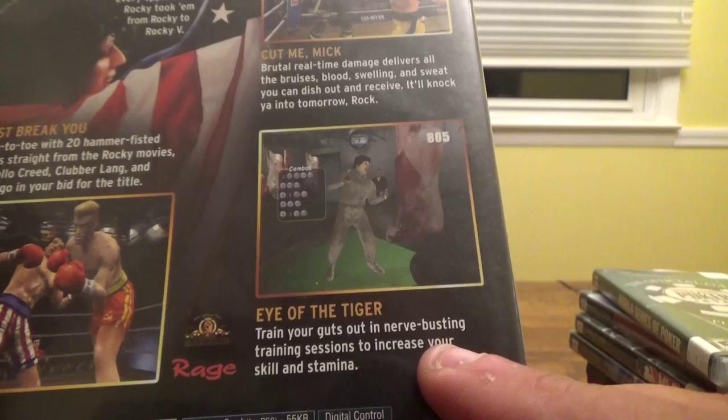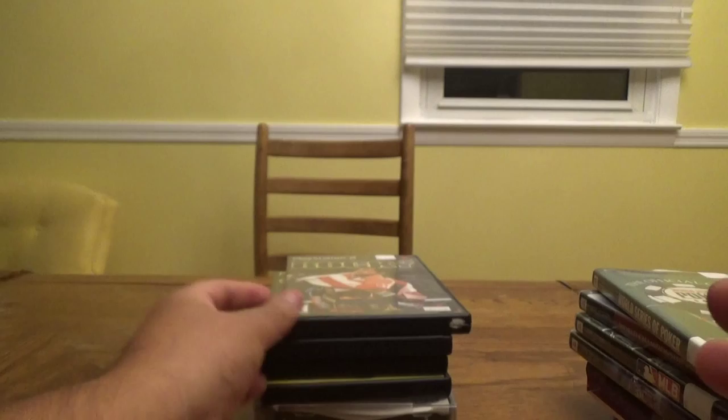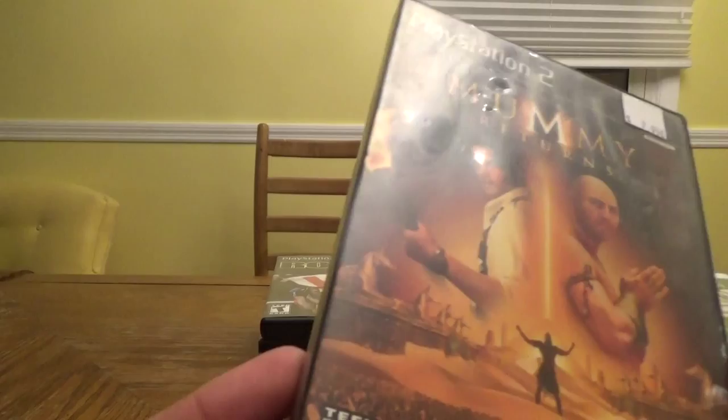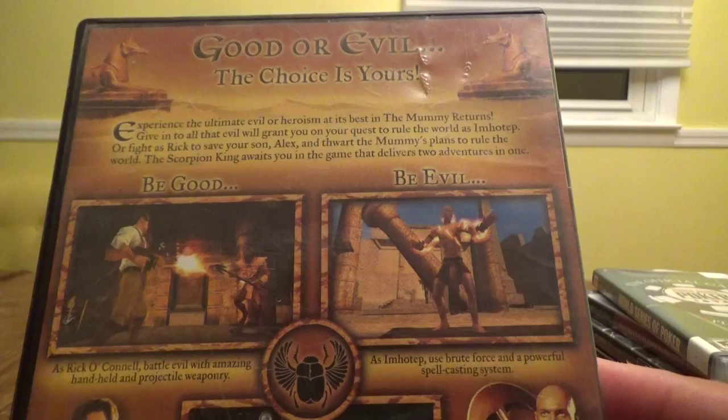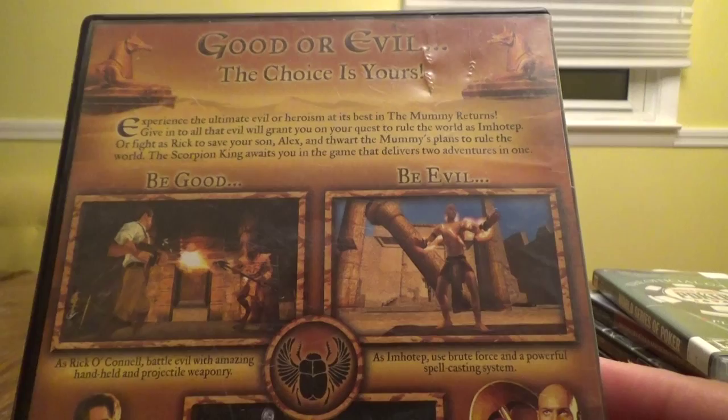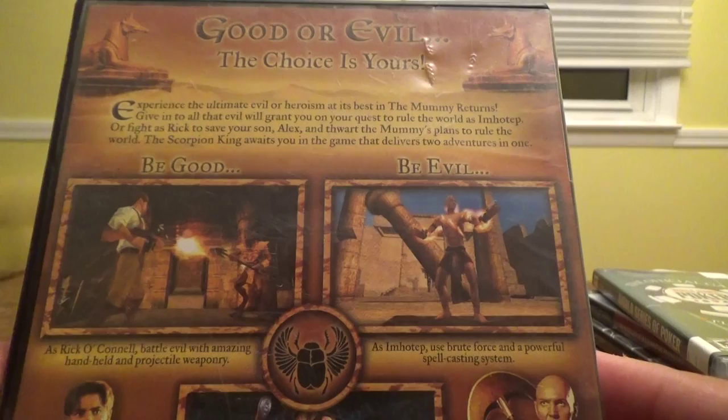Next up, The Mummy Returns for $7.99. Good or evil — the choice is yours. Give in to evil as Imhotep on your quest to rule the world, or fight as Rick to save your son Alex and thwart the mummy's plans. The Scorpion King awaits in a game that delivers two adventures in one. As Rick O'Connell, battle evil with amazing weaponry; as Imhotep, use brute force and a powerful spellcasting system.